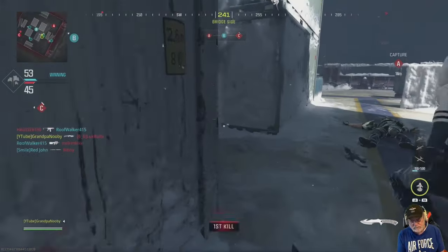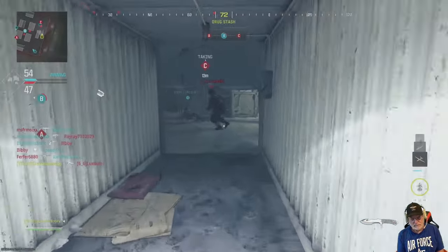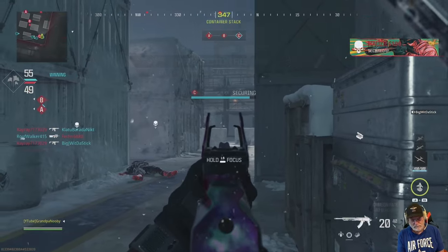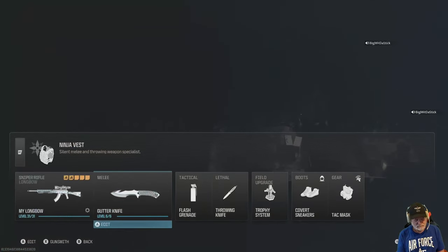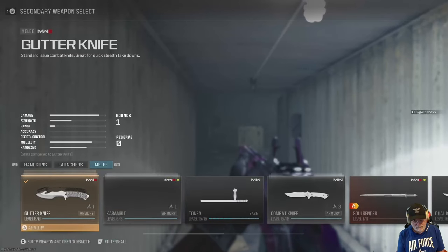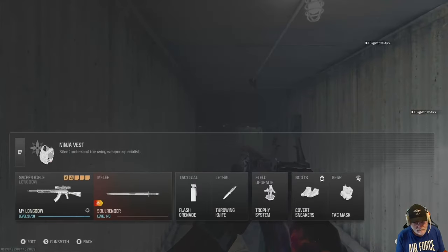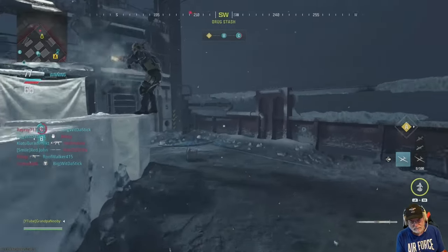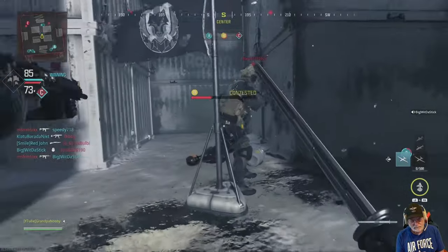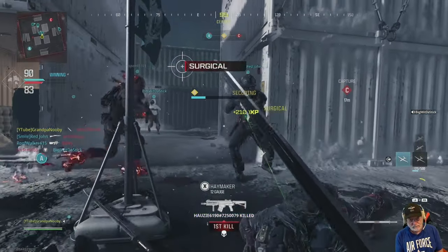We've got to get a bunch of melee kills — it's a requirement for getting the Soul Render, so we're running around low-blown like an underground Moby Dick there. And there it is: 10 Operator special zombie crouch kills. So let's go ahead and get the Soul Render. I'm a soul man on the class — I put it with a longbow because I just like the longbow sniper. We need to get to level 4 and then 50 kills with the Soul Render.